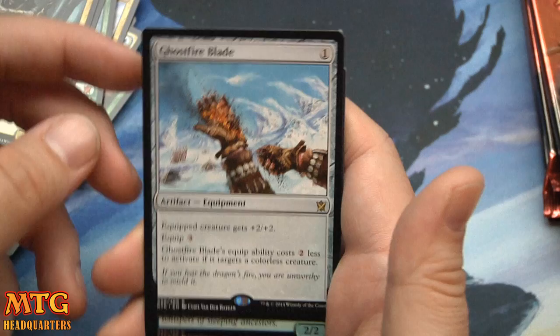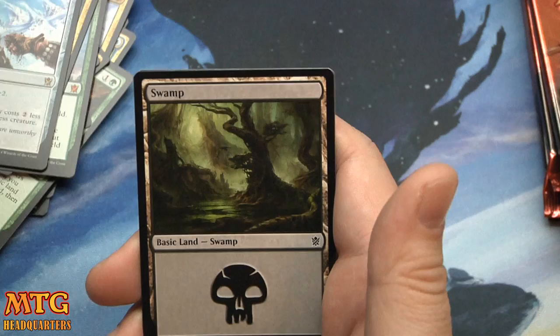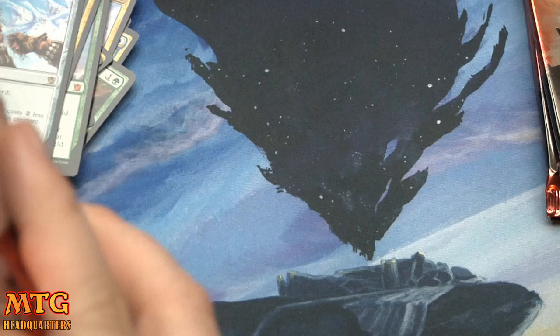Abzan Battlepriest, Become Immense, Raider's Spoils, and Ghostfire Blade — the equip cost is two less to activate if targeting a colorless creature. And a foil Scion of Glaciers. This card is actually really good — it would be very, very good in Limited.